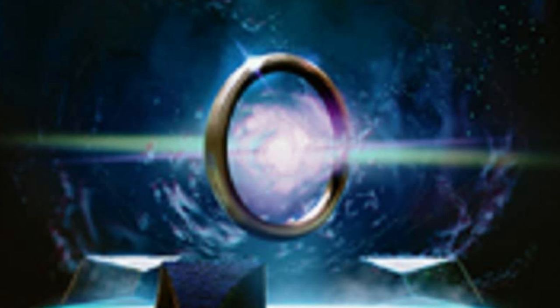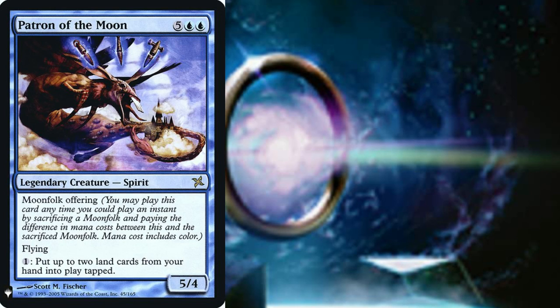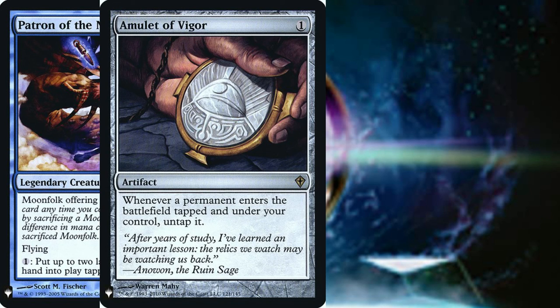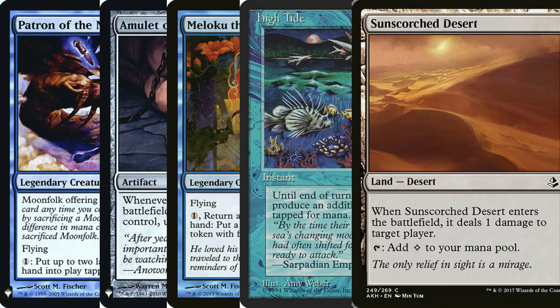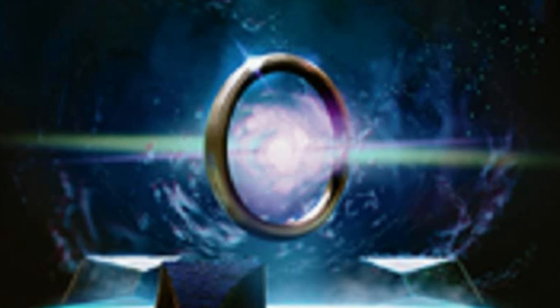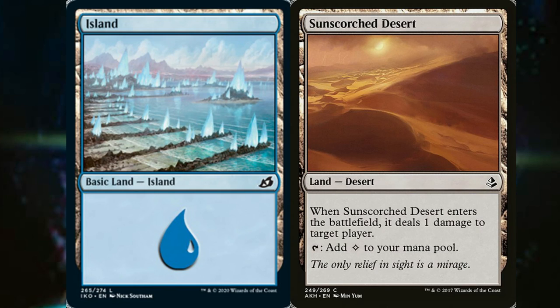Now you're probably wondering how to turn all of that into infinite combos. Tomer has a couple that I really like in his article. For this recipe, you're going to need: 1 Patron of the Moon, 1 Amulet of Vigor, any of our moonfolk (pick 1), 1 High Tide, and 1 Sunscorched Desert. First, we cast High Tide and then we tap an Island — it's a mono-blue deck, if you don't have any in here, what the hell are you doing? — and Sunscorched Desert, producing 3 mana.